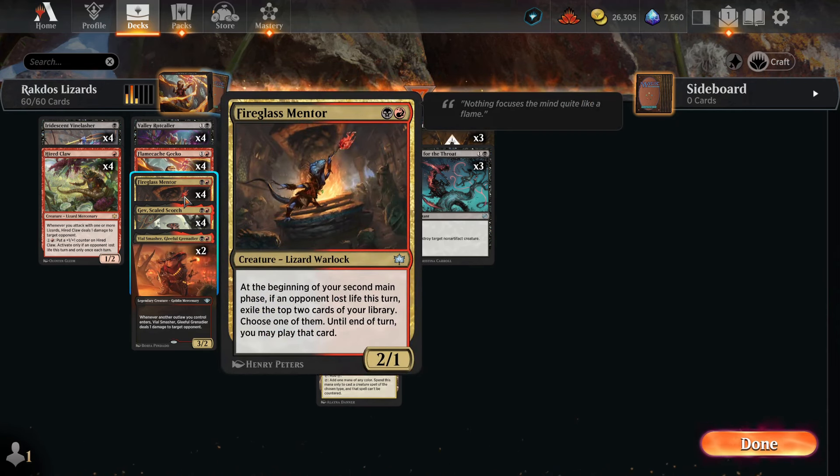We also have four Fireglass Mentor — two mana, Rakdos mana, a 2/1. At the beginning of your second main phase, if an opponent lost life this turn, exile the top two cards of your library and you may play one of them. You have to play it this turn, but this card can help us find lands very easily and find removal very easily. So it's a pretty good card — definitely an inclusion in the deck because it's card advantage.